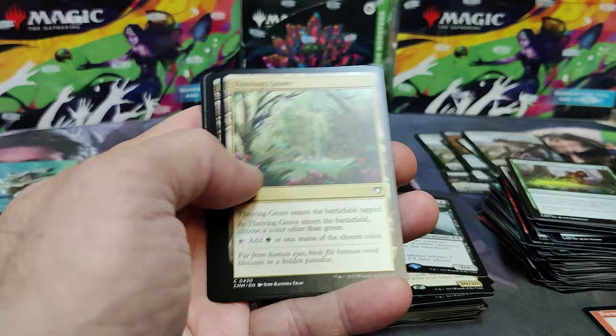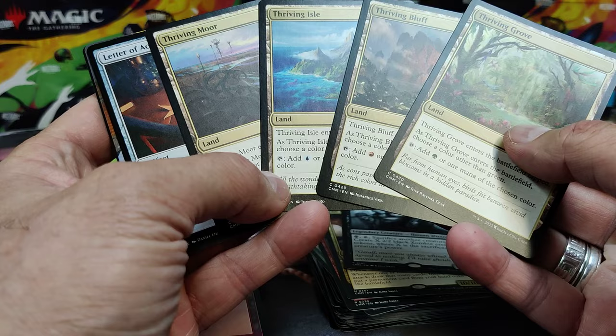Cabal Patriarch. Path to Exile. Return to Dust. Look at White taking care of business. Wow! All the Thriving! Jeez! That's a thriving pack. Grove, Bluffin, Isle, and Moor — holy crow. There's a lot of thriving lands.